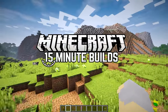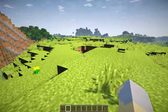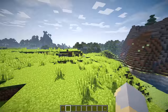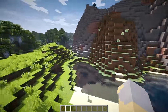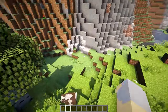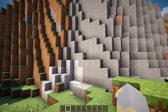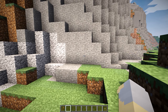Hey guys, Wells Knight here, bringing you another brand new episode of 15 Minute Builds. In today's episode, we're going to be building a fallout shelter or bomb shelter, and we're going to be building it into the side of this mountain. I'm not in my normal creative world because the terrain just isn't deep enough. So let's go ahead and get right to building — I'm going to put 15 minutes on the clock, starting right now.